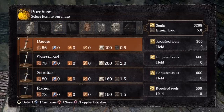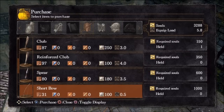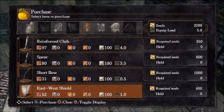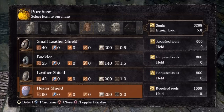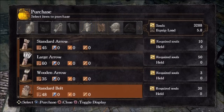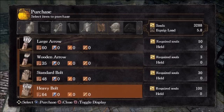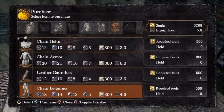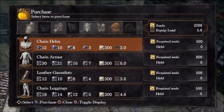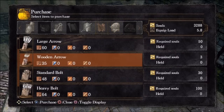He also sells the bottomless box, which allows you to manage your inventory at the bonfire — very useful items. He sells basic starting class weapons, and the only weapons that are actually good are the ones strong classes start with, like the heater shield. We definitely want the heater shield and the short bow. He also sells full chain armor, but it's too heavy and doesn't provide enough defense.